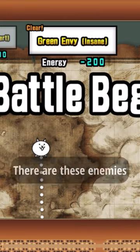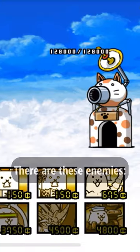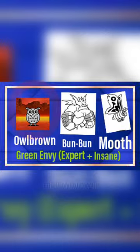For the hard stage, there are these enemies on screen: the Face, Mooth, and Owlbrown. For the expert and sane stages, there are these enemies: Bun Bun, Mooth, and Owlbrown.